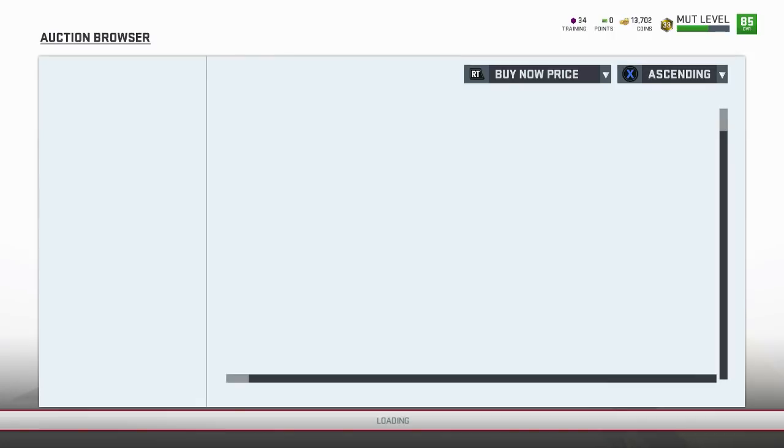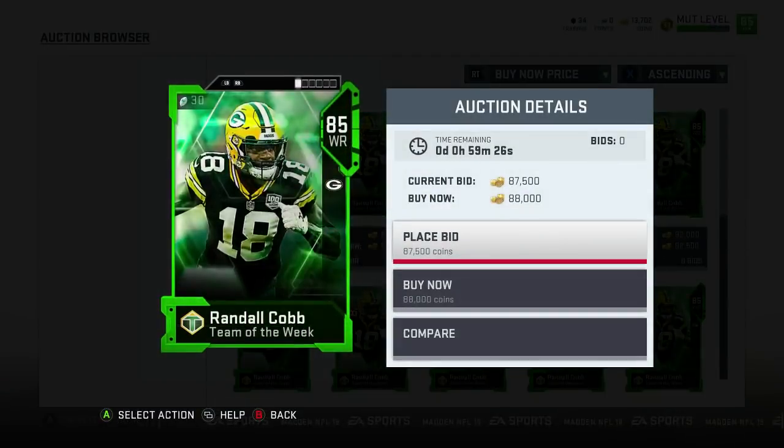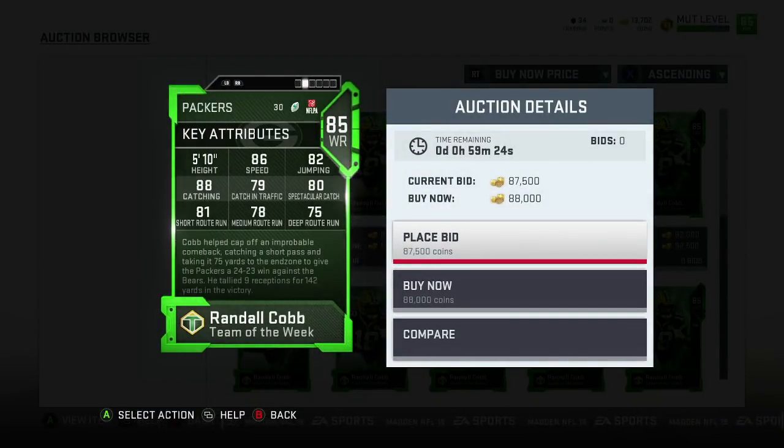We've got an 85 Randall Cobb — let's check him out. 86 speed, 88 catch. Route running is so-so. The card's not too bad, nothing crazy.